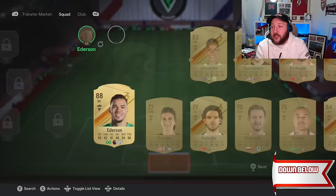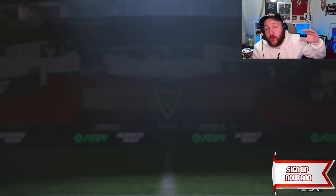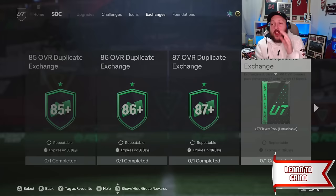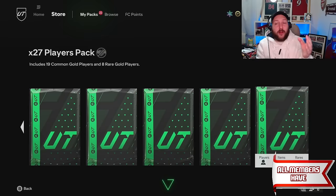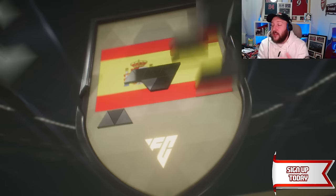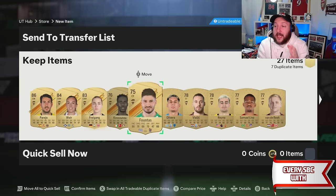That's going to be another 10 plus player picks from doing this exchange. I know you're thinking we haven't done any of the icon SBC yet, but I'm trying to show you how to do this from scratch. Once you get your head around this you can start doing the next step. With our Ederson we've got 27 players — it's going to be Parejo which is another walkout at 86 rated — so that's more players to go in the exchange.